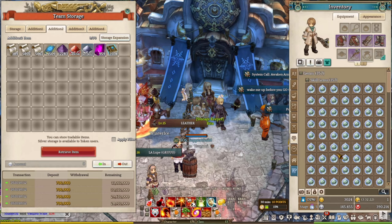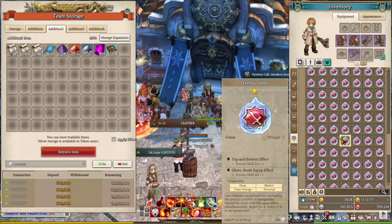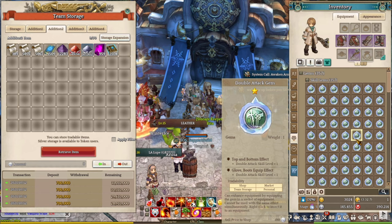Here are the results of 30 days worth of farming the few versions of the channel modes. I got around 357 skill chains, which I can use for the skill chain combination system in a future update. I can also sell each skill chain for between 500,000 silver up to 1 million silver on the market, which would give me around 150 million to 300 million silver in total after market tax.